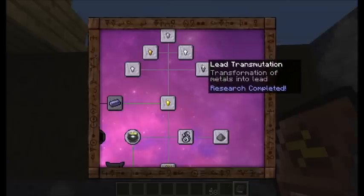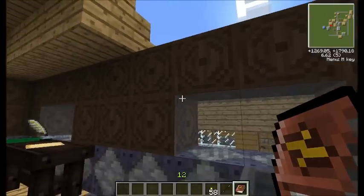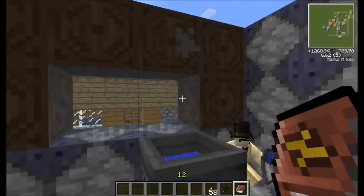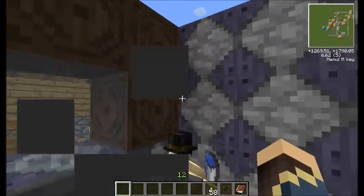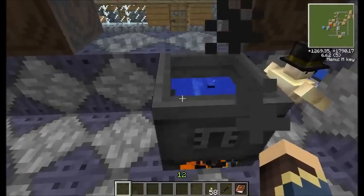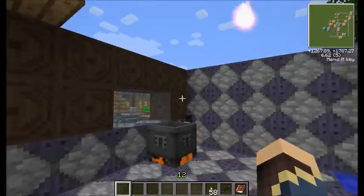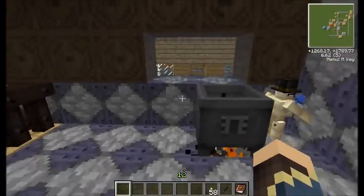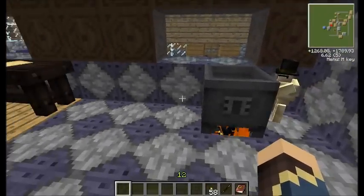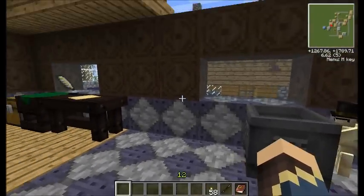Now the tin, lead, copper, and silver are because I have other mods installed that add those ores to the game, and I think it does that for all Forge-compatible ores. Other than that, I don't believe there's any other way you can get lead, tin, copper, and silver through Thaumcraft — mostly because they're not in the game with just the vanilla and Thaumcraft items.